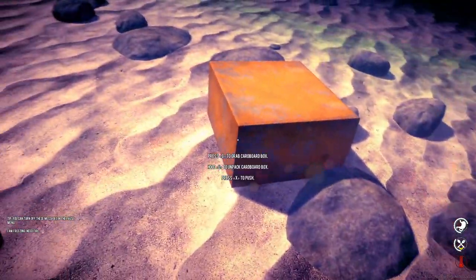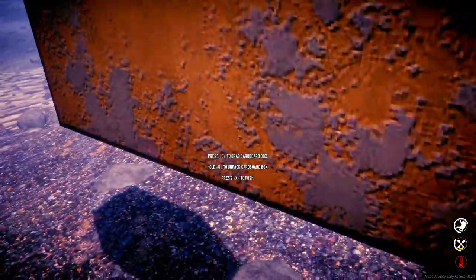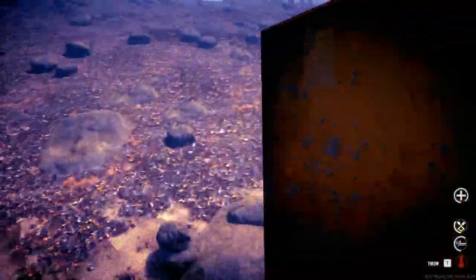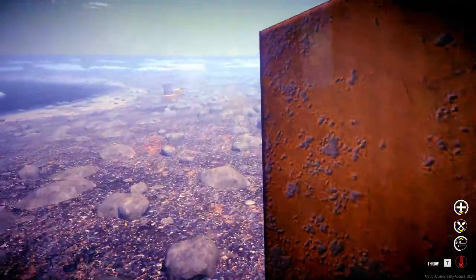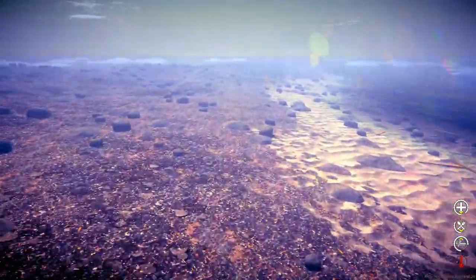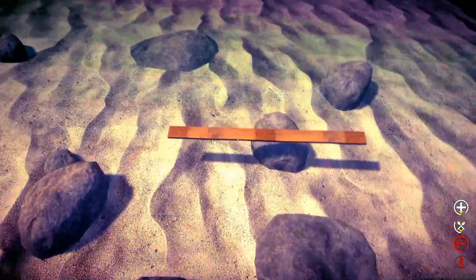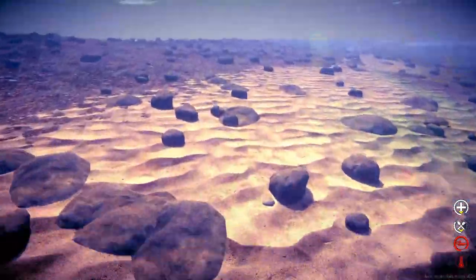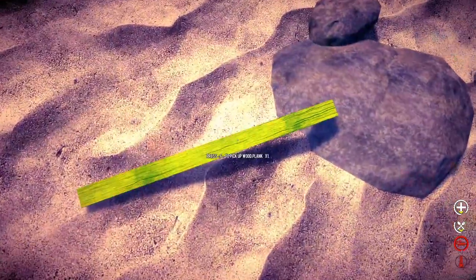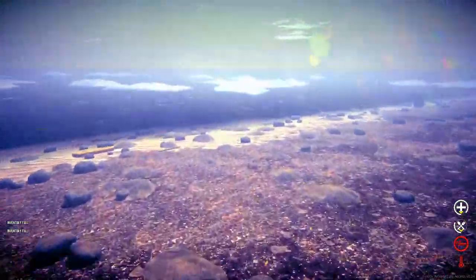We'll grab all the boxes that show up and bring them back, unpacking them when we need to. It's gonna get dark soon so we have to get prepared. I'm super cold right now but my health is fine — it is going down a little because of the cold temperature but I've got some time, so we're not going to panic. I'm going to need probably two batches of firewood for the night, which is a lot. Eight planks is like one batch for about three hours.